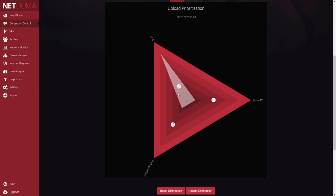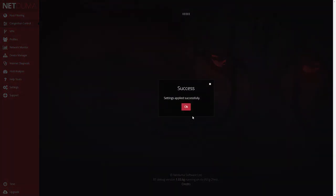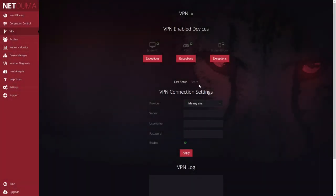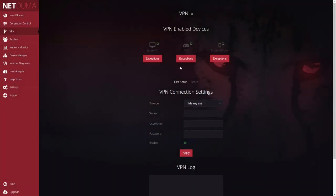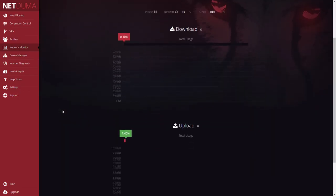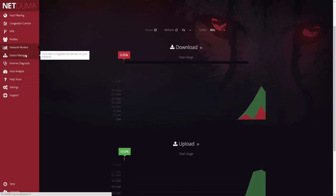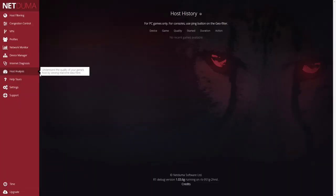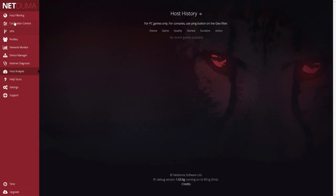By doing so you're going to get the best connection possible from your internet provider. As you can see right here, I'm moving on to the VPN control — you can add a VPN for all of your devices within your house, such as your phone, PlayStation, PC, or Xbox. The VPN isn't built in with the NetDuma; you'll have to pay for an alternate VPN, but you can set it up through the router, which is pretty cool.